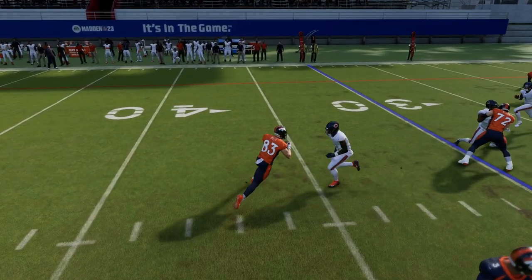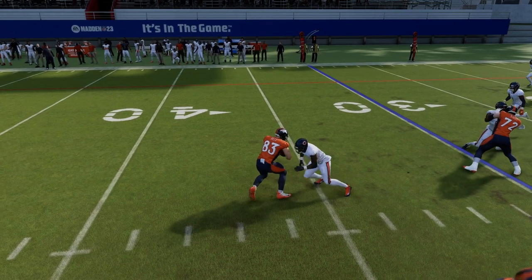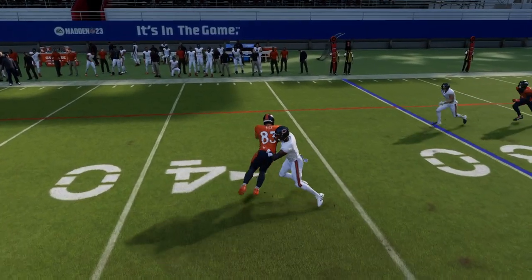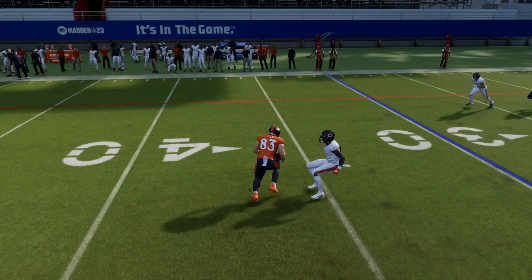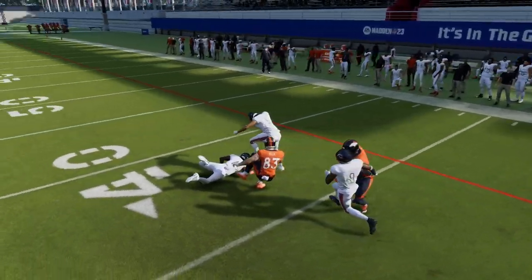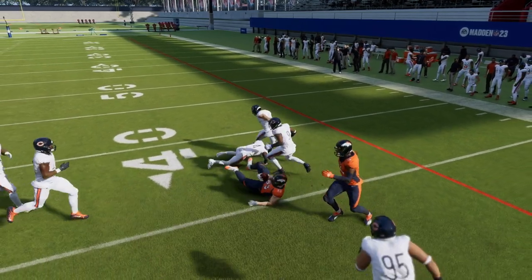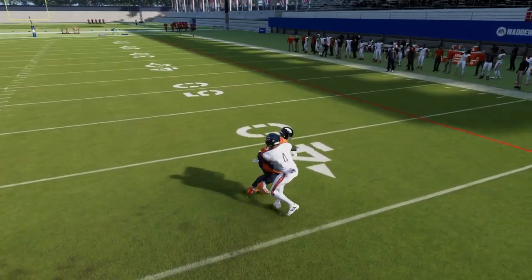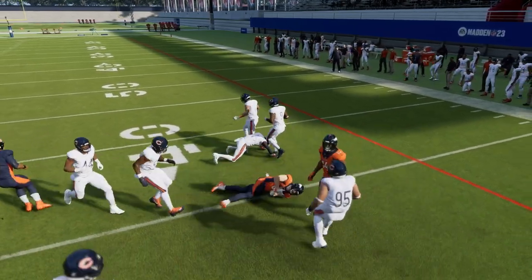It has to be two yards away — we started too close and didn't get a good hit stick. We tried to click on and do it with another player, but we were still off and too close. We were able to click on with Eddie Jackson — actually our new safety — and get that hit stick in on him.